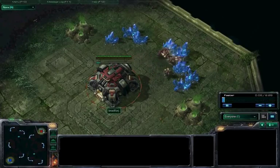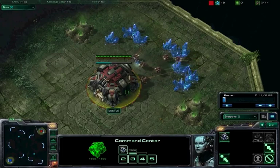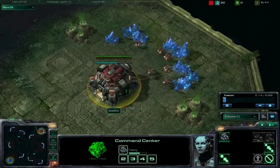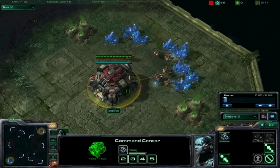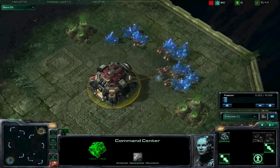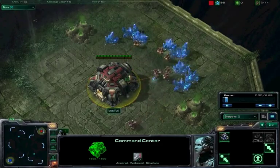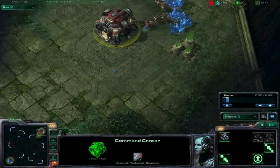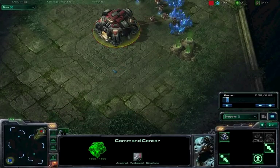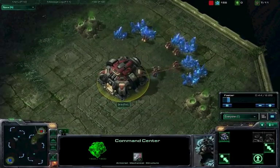Hi everybody. I'm going to be showing you a strategy I've been using in the Diamond League for Terran vs Terran matchups quite extensively — it actually works fairly well and I really don't see it used often. The strategy is called a 7-8 barracks rush. You're going to get a barracks at 7 supply, a barracks at 8 supply, and then push out with as many marines as possible as early as possible.